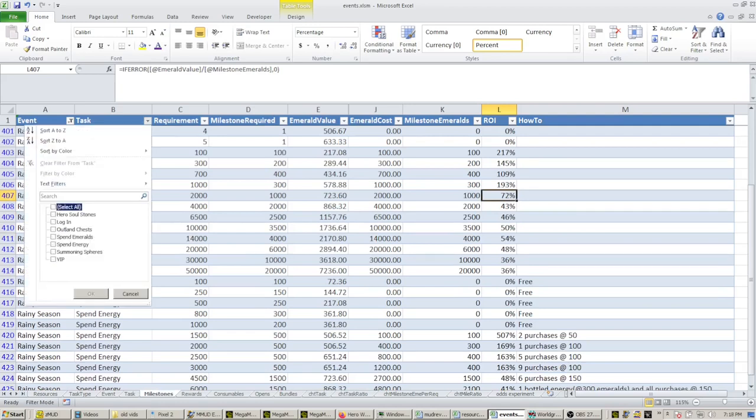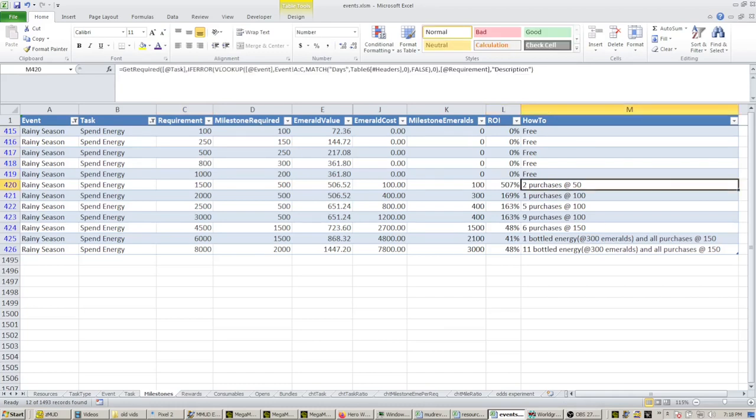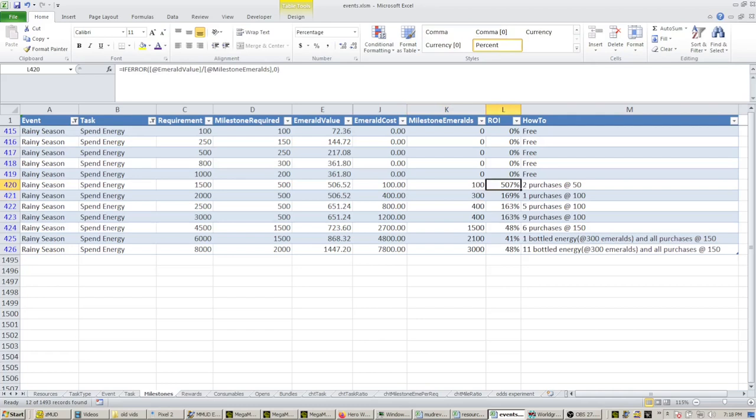Moving on to spending energy — you can see here the requirements ranging from 100 to 8,000. You can do a certain amount of these for free just with the energy you get as the day goes on, and then at a certain point you're going to have to start spending some emeralds on energy to continue collecting the rewards. Like the task we looked at above, the ROI is highest for some of the earliest purchases and then it drops off if you max out the entire task. So if you spend 300 emeralds and you get 500 emeralds worth of value in the rewards, that's an ROI of 169 — a really nice return there.